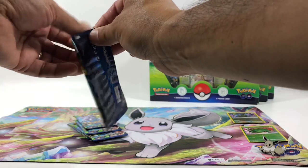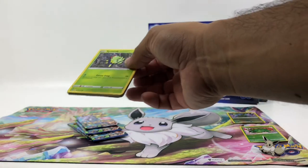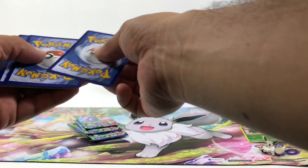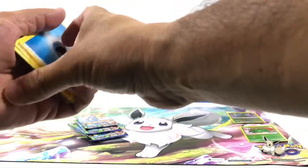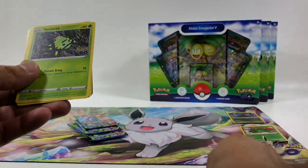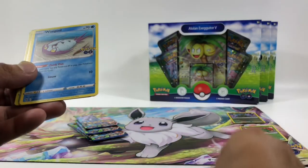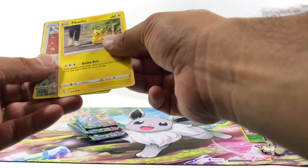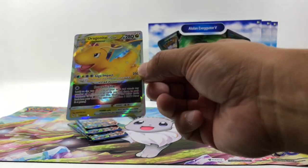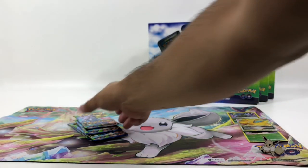These are getting harder to open — I don't want to damage the cards. Chansey, Spark, Bunnelby, Pidove, Alolan Rattata, Pikachu — and a Dragon Knight V-Star! How cool is that? Yeah, I like that one.